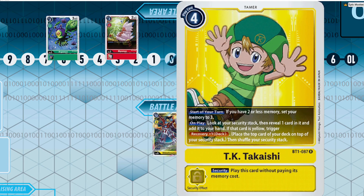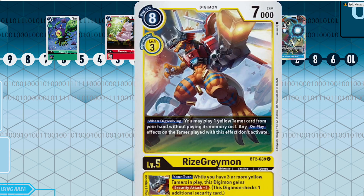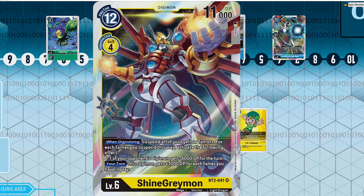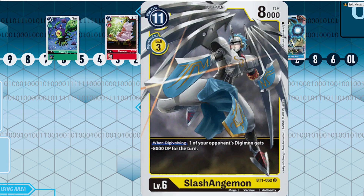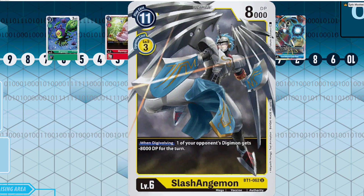You've also got very powerful tamers like TK Takaishi, which lets you search through your security and get Recovery +1 if you added a yellow card off of its effect. You have so many ways to naturally build up to your boss monsters while facilitating his effect all the while. You've also got things like Slash Angemon, which has a minus 8,000 DP on-digivolution effect.